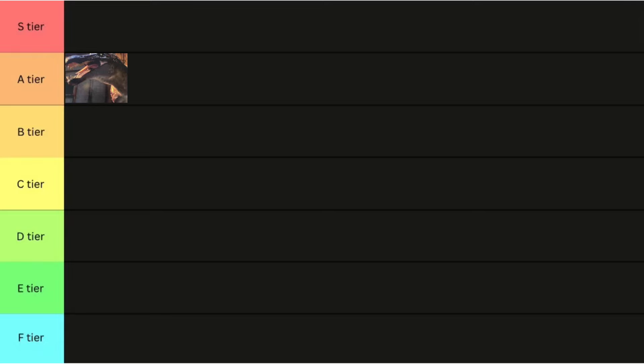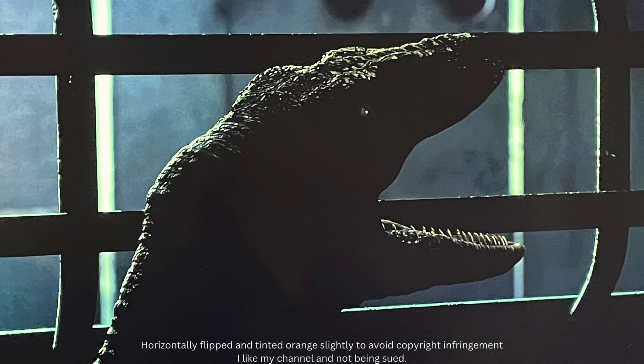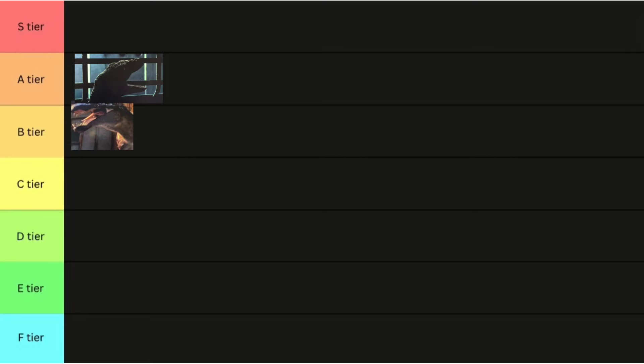Now we have the most forgettable appearance in the show. I had to search through four episodes just to find out it shows up with this picture, and another one in a crate, and that's just about it. It's supposed to be a Sorna Raptor, and I really like that one. So I'm gonna have to give it probably low A tier, high A tier. It more felt like a time filler than anything. I really like those colors. So, A tier.